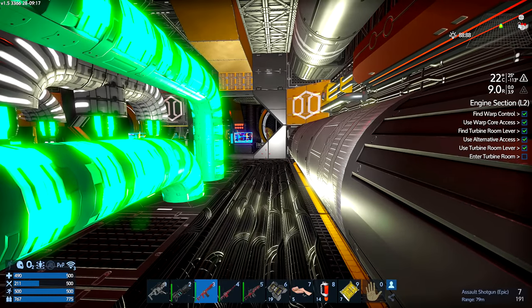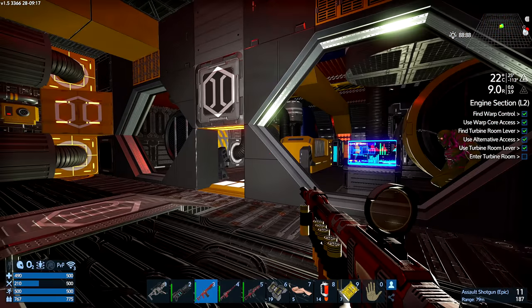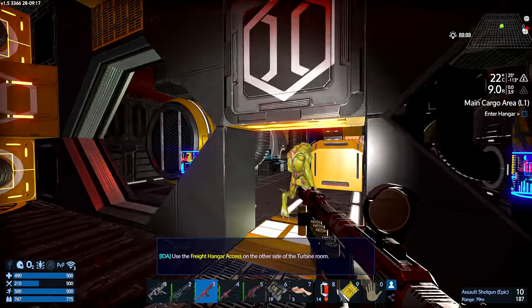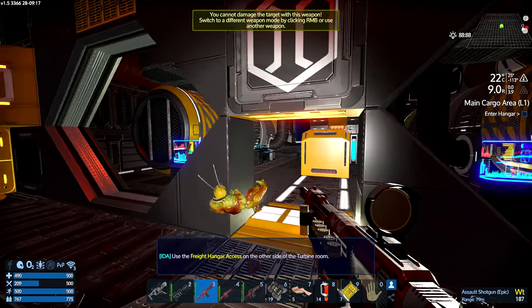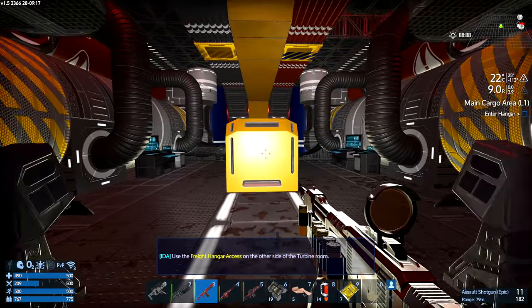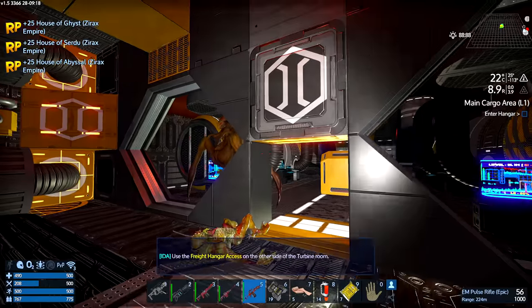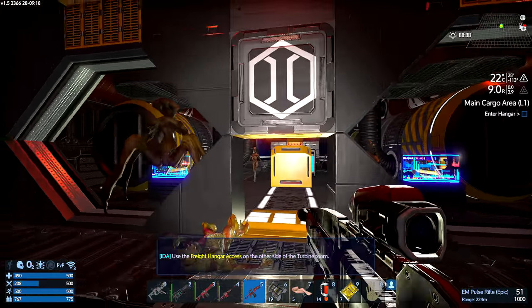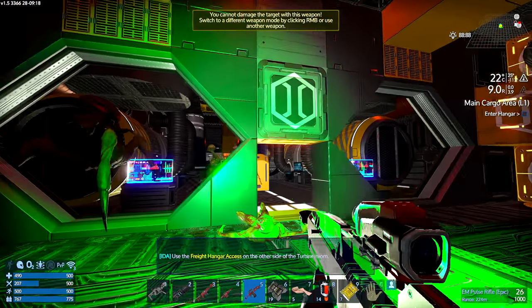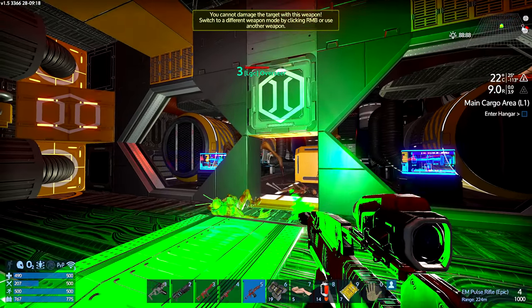Thought I'd drop in on you there, Mr. Horror. Door is now open. There is an alien hexapod thingy-ma-jig. Use the freight hanger access on the side of the turbine room. These blast doors — they don't seem to be able to get through the blast doors, even when open. But I can shoot through them.